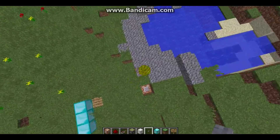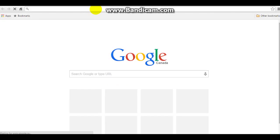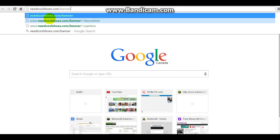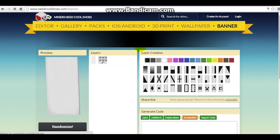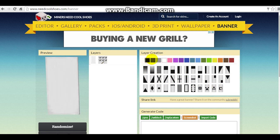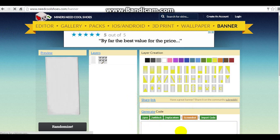Now for these two command blocks, open up Google and go to needcoolshoes.com/banner — it'll be in the description below. You should see this page when you arrive on the site. You'll see all these designs and you can change the color. So these are actually banners — the capes are banners — but it's still nice, as you saw in Minecraft.